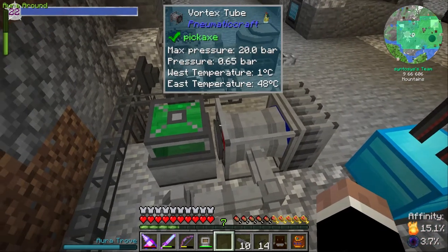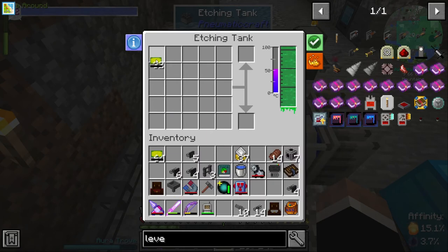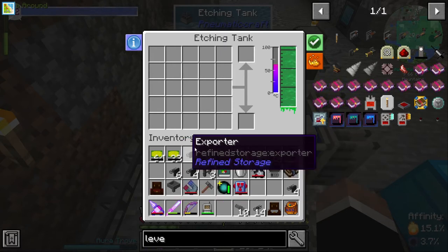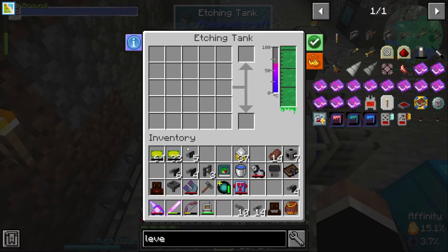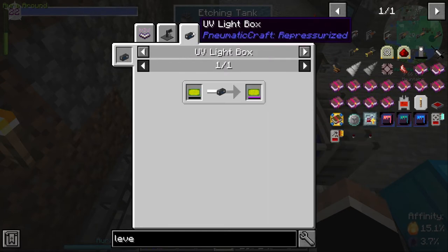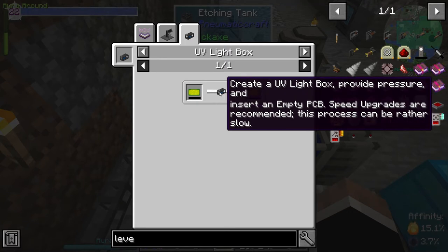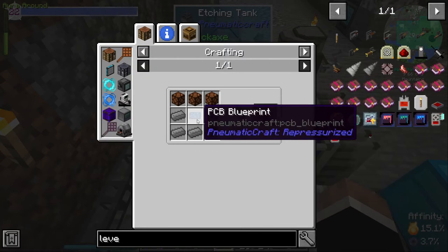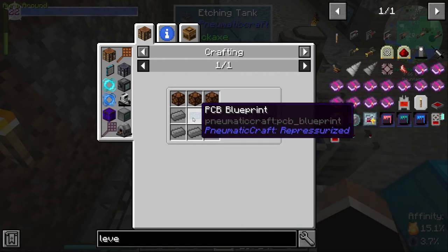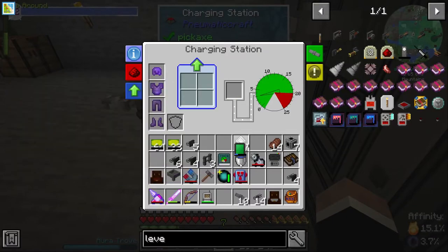You're already at 47, 48, 50 degrees. We need etching time of 150 seconds and the temperature needs to be high enough. The etch chance success is 0% currently. How do I get an etch chance above zero? I can use these machines or create a UV Lightbox, provide pressure, and insert the PCB — speed upgrades are recommended as the pressure process will be rather slow.